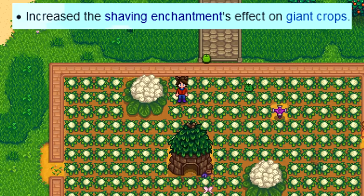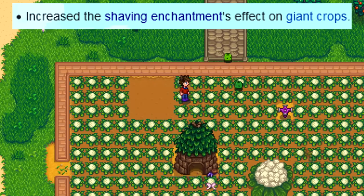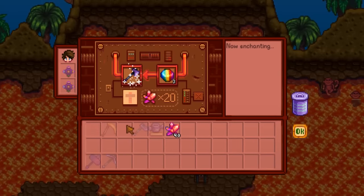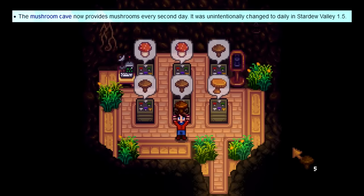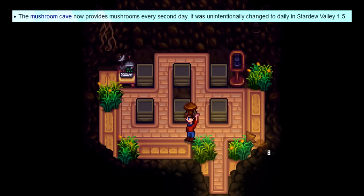As a couple of balance changes: the shaving enchantment will now increase the chance of getting more crops from a giant crop. This is an axe enchantment that lets you get a little more wood when cutting down trees. The mushroom cave is also getting a change — it will now produce mushrooms every other day instead of every day, reverting an unintentional change from version 1.5.